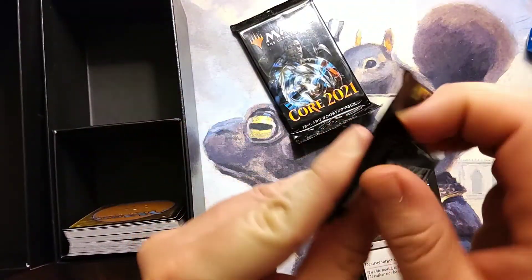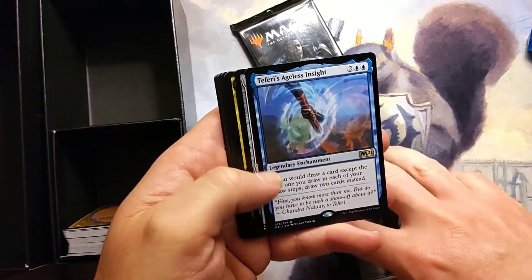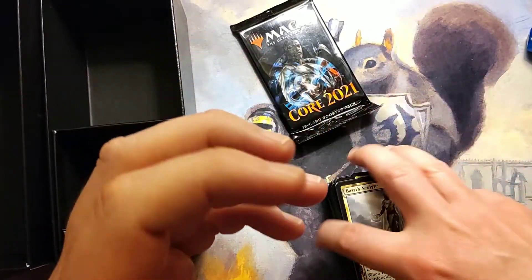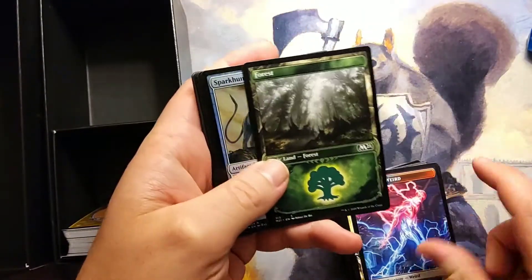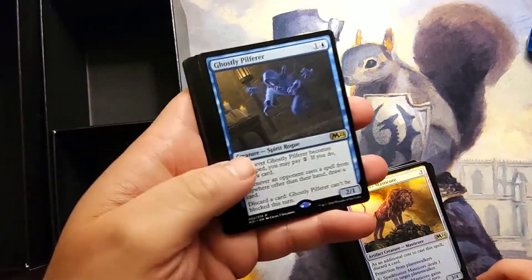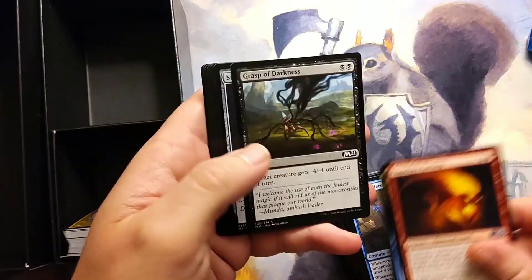We've got two more packs. They're definitely packaged differently. Teferi's Ageless Insight — still no Teferi. Alternate Border Basri's Acolyte in the commons. Last pack. We picked up an extra Plainswalker Forest. We did get a foil rare: Spark Hunter. Masticore, and then we got a Ghostly Pilfer — so no Teferi still.